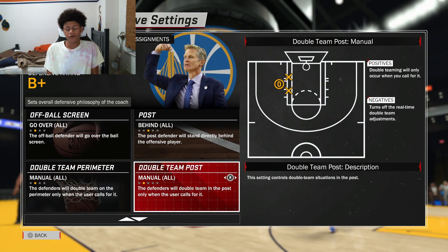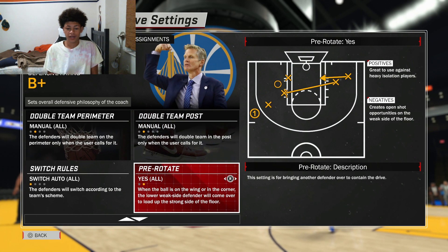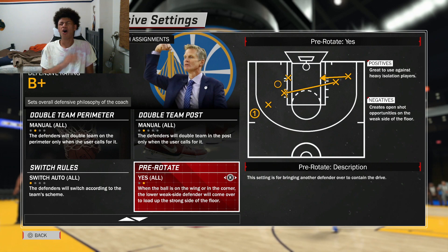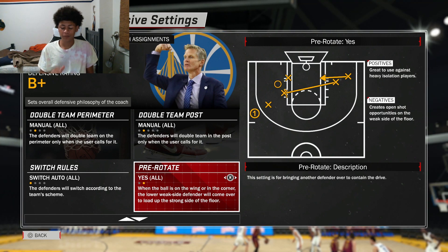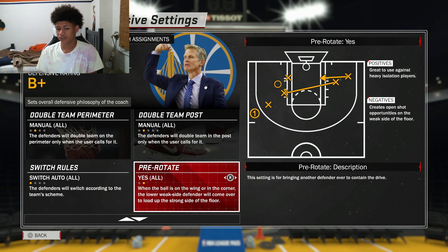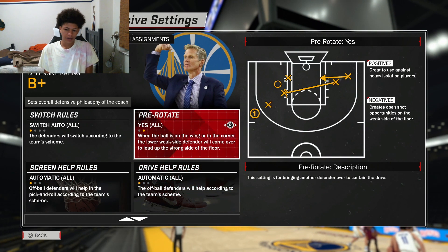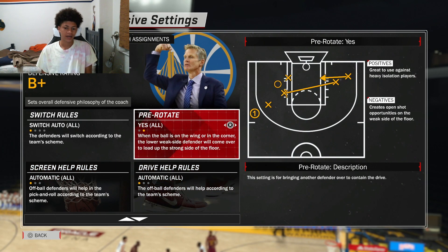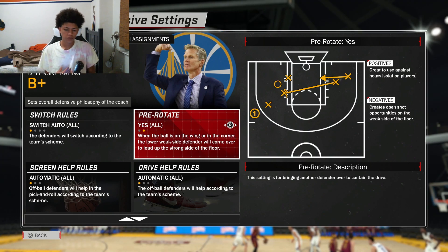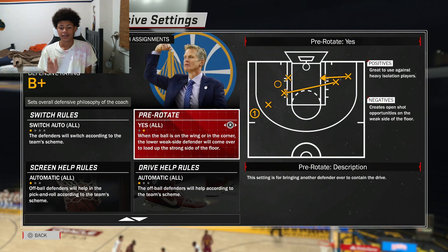Double-team perimeter and double-team post — do not double-team. Keep that on manual. This is a regular zone defense, not a trap defense. Pre-rotate: always, always have this on yes. You want your players to pre-rotate because this is a zone defense — you want them to rotate and be in the right spots at the right time. Help drive rules doesn't really matter much since you already have rotate on. Keep that on automatic. Pre-rotate is the key.